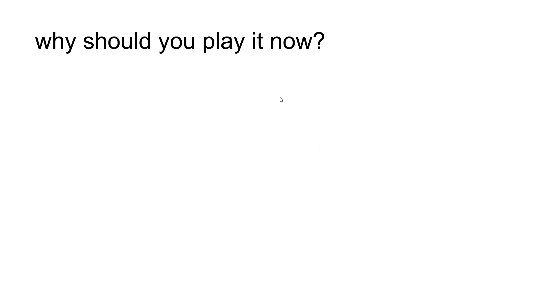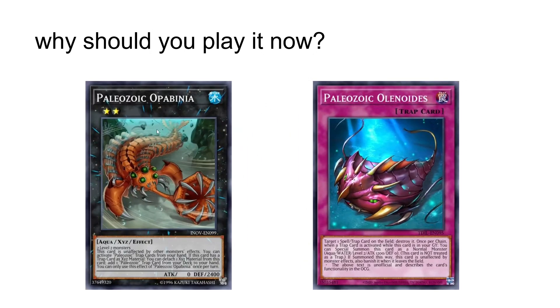Why should you play it now? Because the game actually got new cards — new Paleozoic cards: Opabinia and Olenoids. Cards that are actually pretty good. This one is basically MST, and this one allows your traps to become quick-play spells from the hand, which is pretty good.